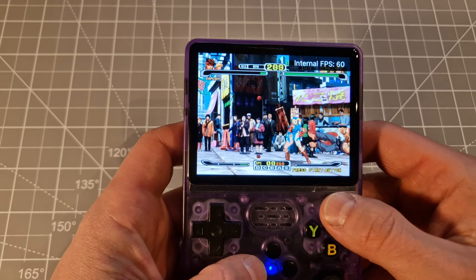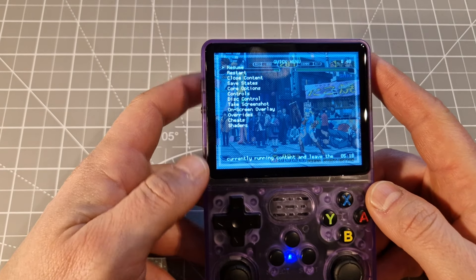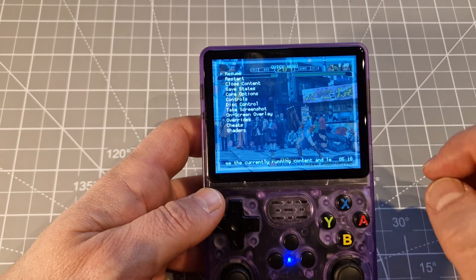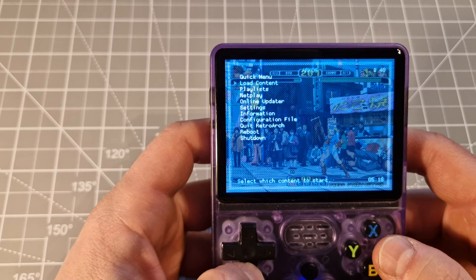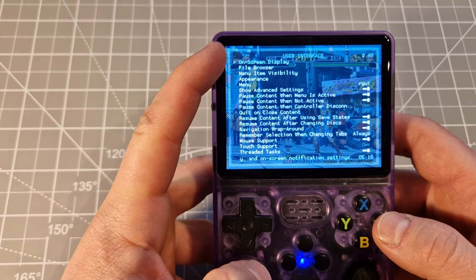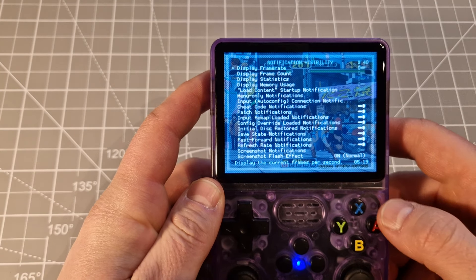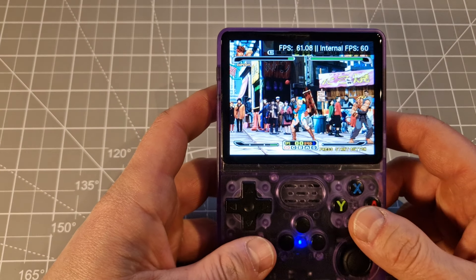If you want to put frames per second on your screen from the quick menu, go back to the ArkOS main menu, go down to settings, next to user interface, next to on-screen display, next to on-screen notification, next to notification visibility, then you've got 'display frame rate' — change it and straight away the system will show you that FPS.